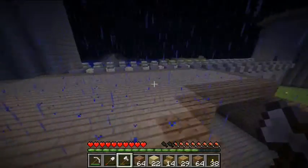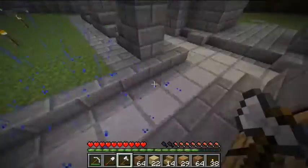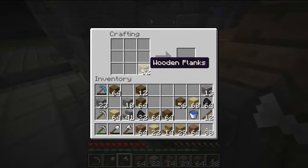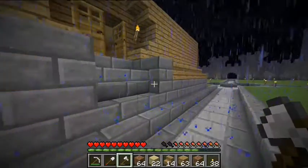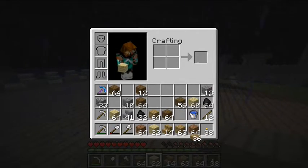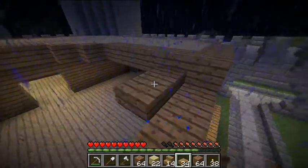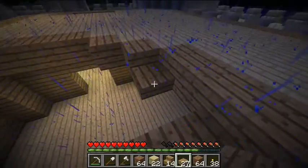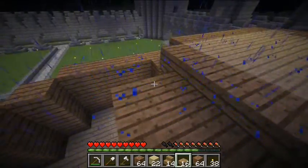Dispensers — the new thing with that is they will be able to eject water and lava out of them now, like source blocks. Also, they will be able to dispense minecarts and boats. They'll dispense minecarts directly onto track, and boats into the water. That'll be helpful for some things.